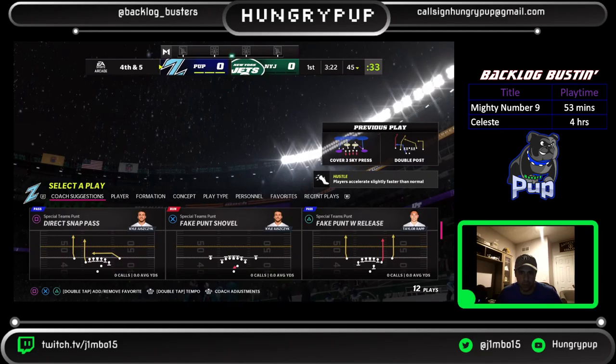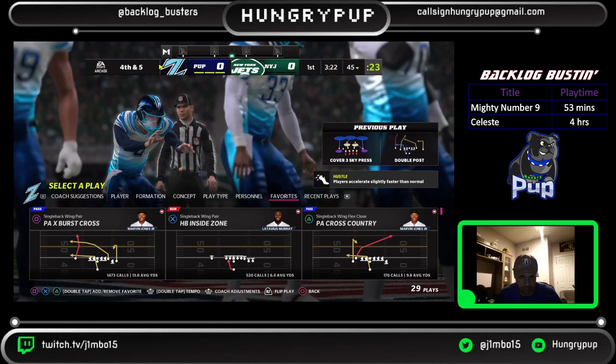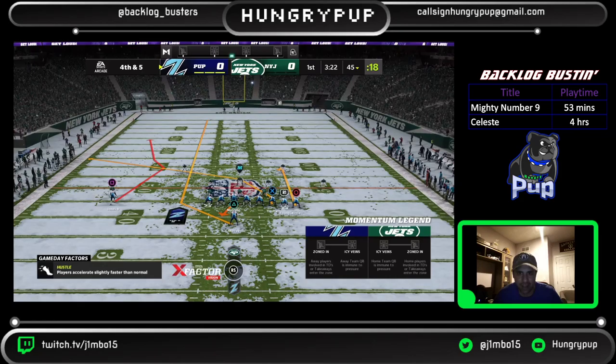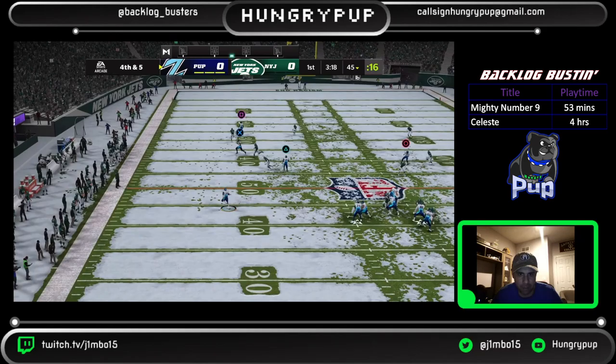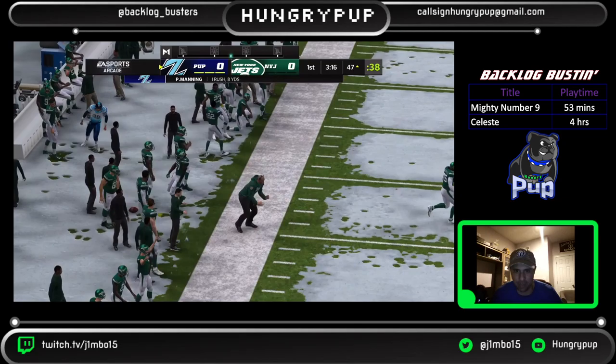We're going to bail on that play and go back to PA X Burst Cross. I could probably even sneak with Manning. Slow Manning is still going to run and get us there — that will give us another chance. This is taking longer than I wanted to but we will try again.